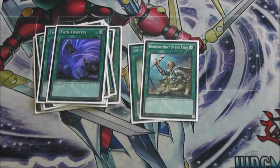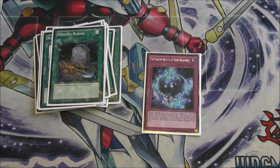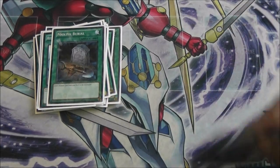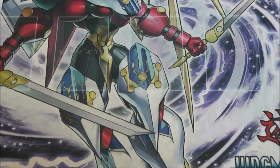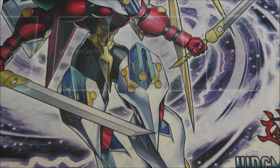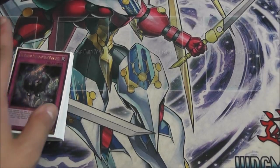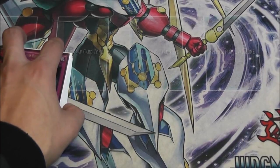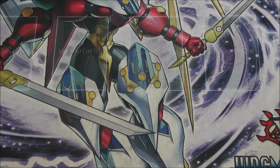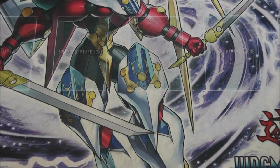Rounding out the main deck: one Soul Charge, one Raigeki, one Foolish Burial. The one trap is Phantom Knights of Shade Brigandine — another card most people have to read. It's basically like a Photon Thrasher as a trap; I love it. That's the exact same 42-card main deck and I would not change it. People suggest Brilliant Fusion, but I don't like it in this build because the deck does enough on its own and you'd have to play cards like the Lightsworn Seraph to support it, which either needs to synchro or just sits there, or you have to banish it for Snow.